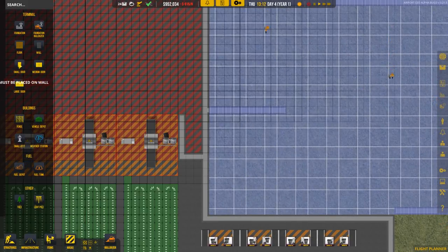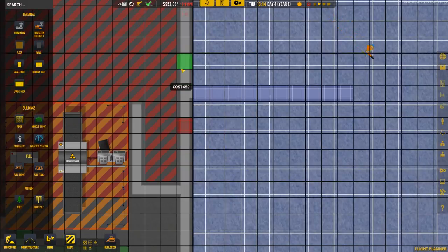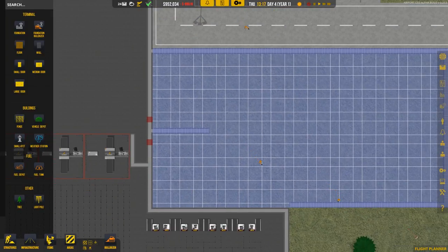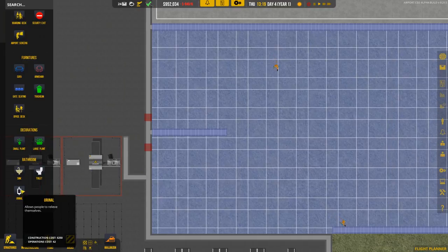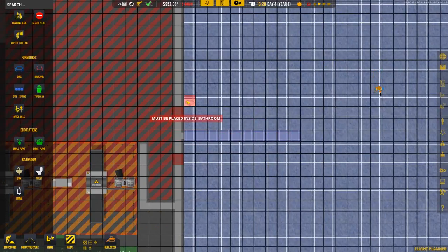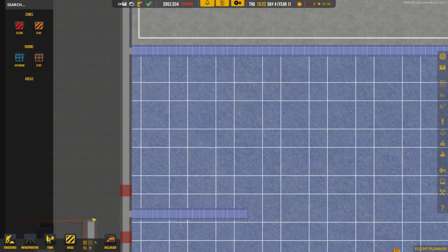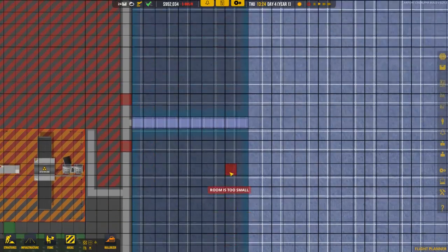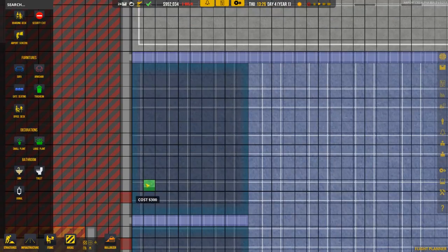We'll put in a couple of small doors here and here, and then plan out our bathrooms. We need sinks, stalls, and urinals for the men's room. Before we can do that we need to set this area to bathroom — just like that and like that. Now we need to go ahead and put the sinks in.